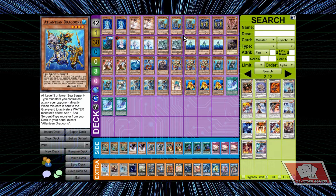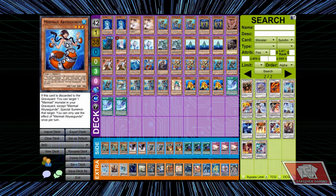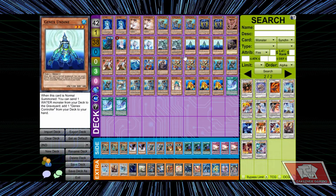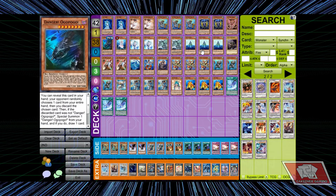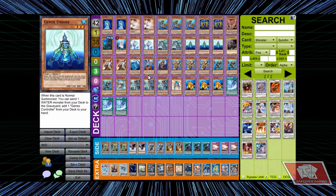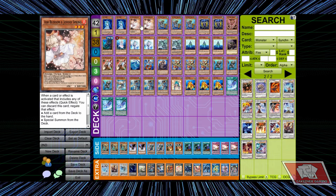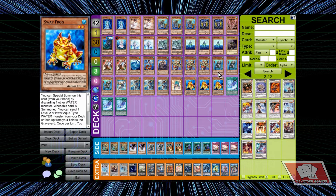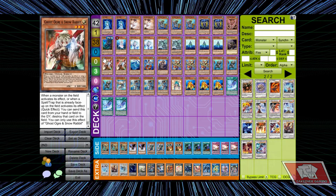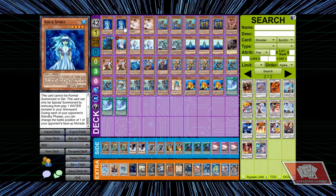There are still players out there that play water and they're pretty good at it. The OTK version is what I think is the best one, but don't get it twisted — it can do a lot of damage if you get caught slipping. I do have a friend that plays this and I believe this is the same build he runs, minus this dragon here, the Ash Blossoms, and the second copy of Second Light. Danger he's definitely not doing.